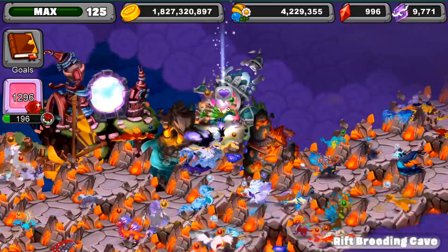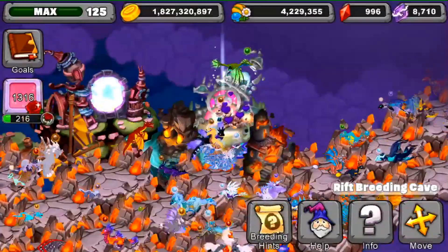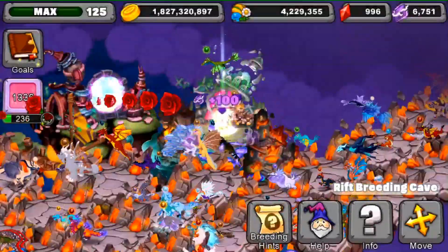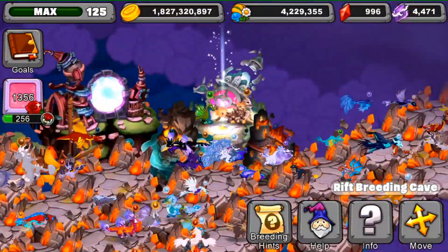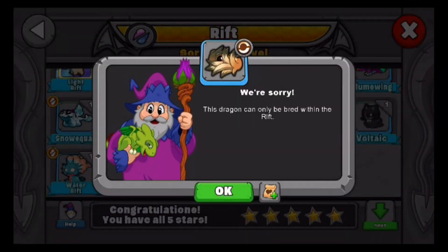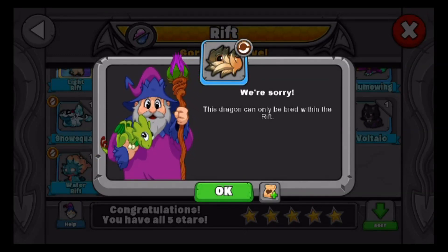We're getting a bunch of tree dragons and moss dragons — no forest dragon yet, surprisingly. I started off with 20,000 I believe, so we'll see if we can get it or not. Nothing there. Let's see what we get this time around — forest dragon, not bad. Let's try one last time.